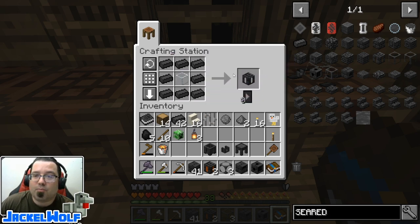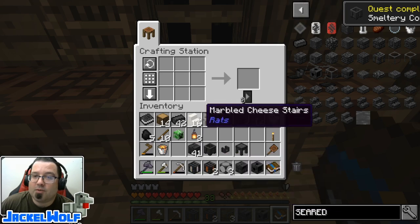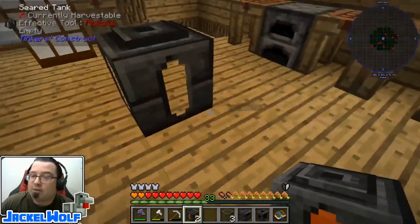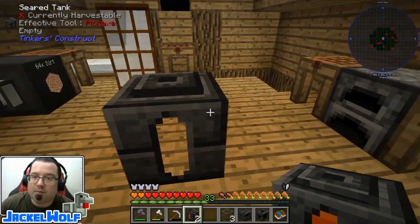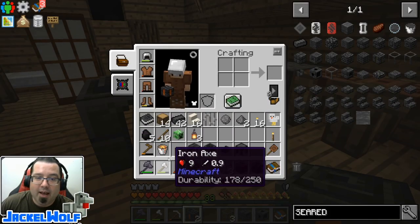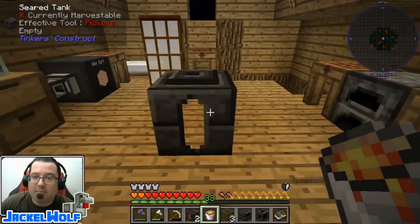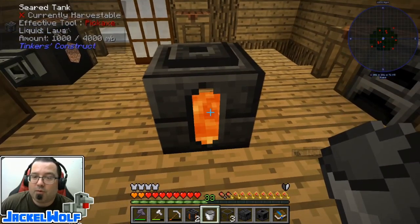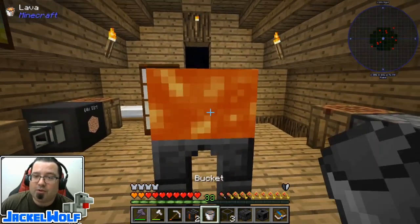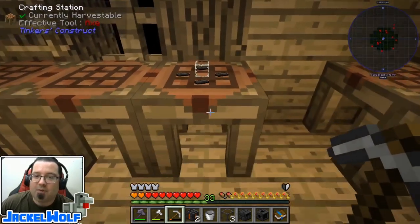We also need a seared tank - it's a piece of glass surrounded by eight seared bricks. I've already got a couple filled with lava. We use lava to melt stuff in the smeltery. To fill it up, go to a lava source in your world. I went down into my mine and found a lava area, filled up these two blocks with a bucket. Just click on the seared tank to fill it up with lava. You can also take the lava back out as long as you've got a full bucket's worth.